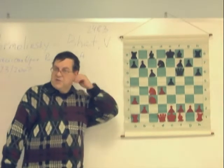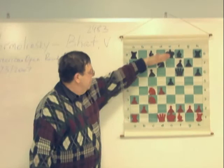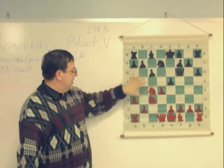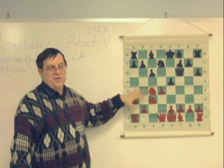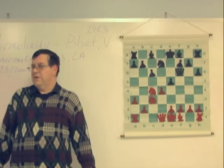But this move is logical. He wants me to take, we exchange everything, and now he has the freedom for his bishops. And he has three against two - maybe potential queenside pawn majority. How do I fight against this? What do I do?